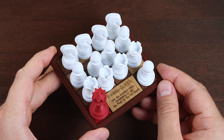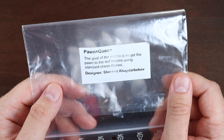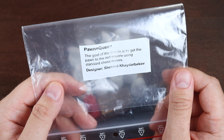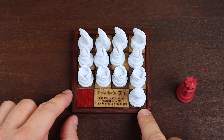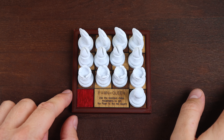This is the Pawn Equals Queen puzzle — the second chess puzzle at the Puzzle Guy Etsy store. The objective is to get the Pawn to the red square using standard chess moves. The designer of this puzzle is Sherzot Haidarbekow. At the beginning we don't have a Queen, so the Pawn needs to go to the end of the board to become a Queen.